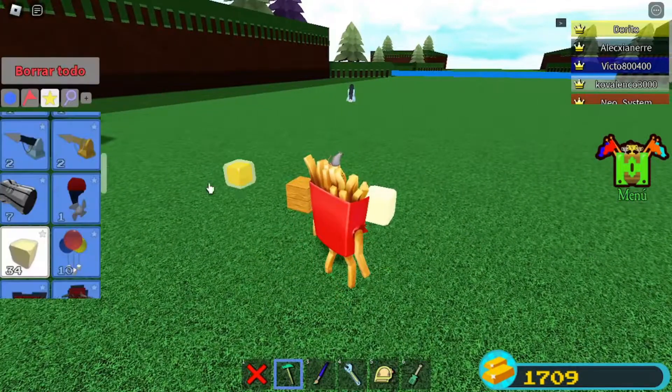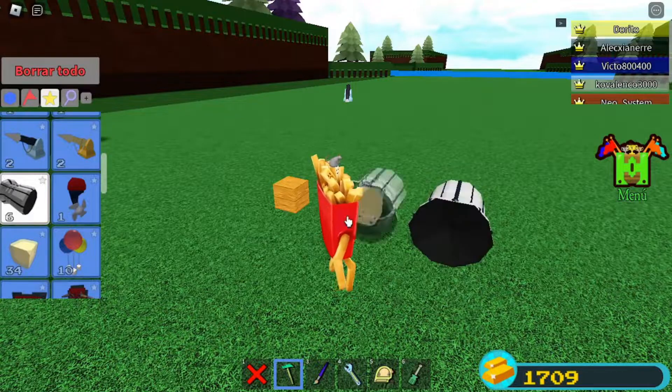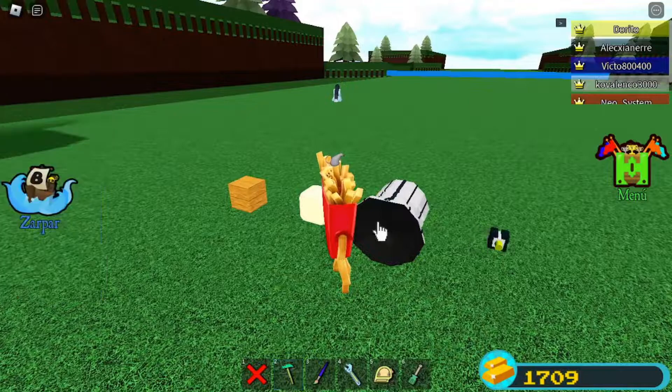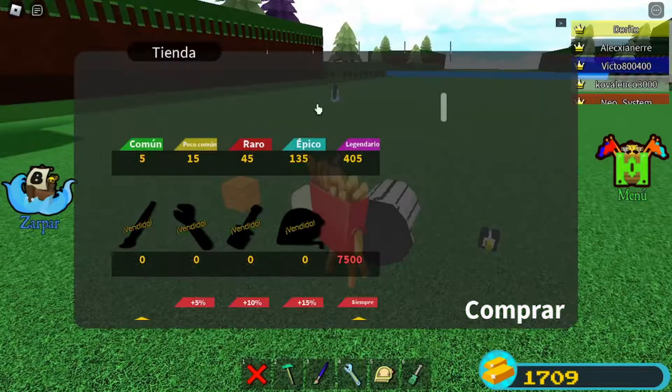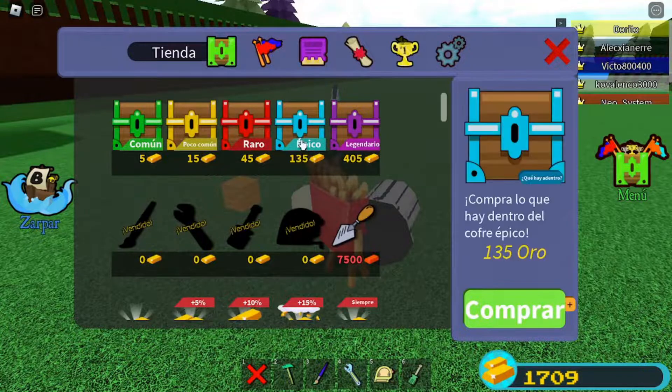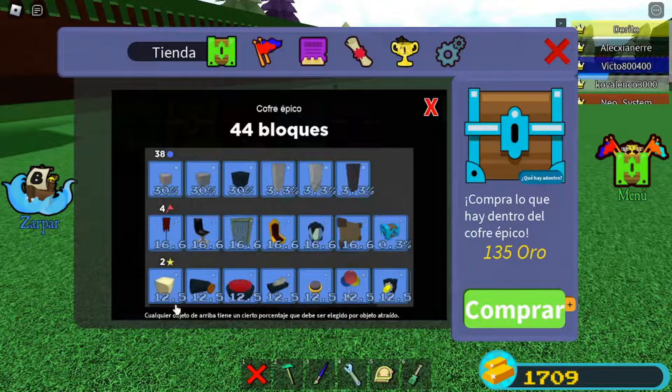¿Cómo lo obtenemos? Bueno, estos tres materiales que voy a mostrar, que es el bloque de pegamento, el cohete y la bisagra, los obtenemos del mismo cofre. Si le damos clic al menú y le damos clic al cofre epic y vemos qué hay dentro, haciéndole clic en este casillero azul, podemos ver que encontramos el bloque de pegamento, el bloque de la bisagra y el propulsor.